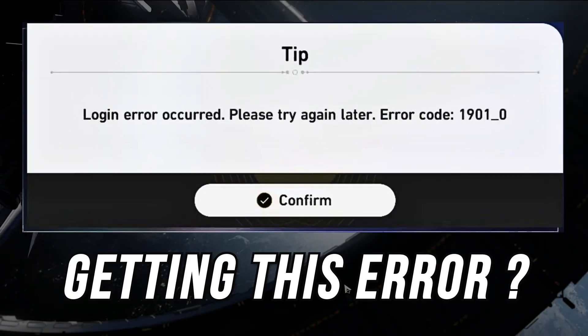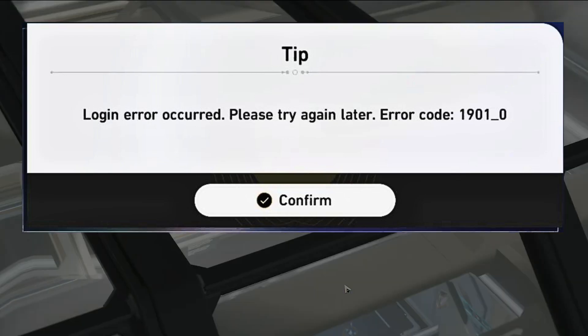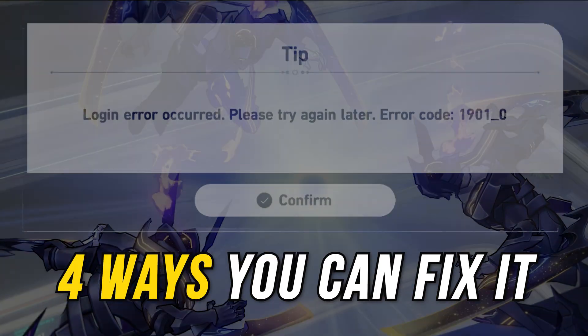Getting the error code 1901_0 on Honkai Star Rail? Here are 4 ways you can fix it.